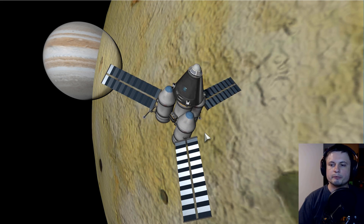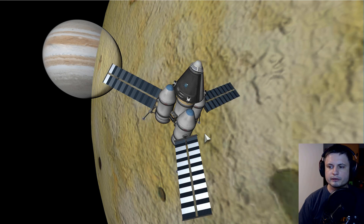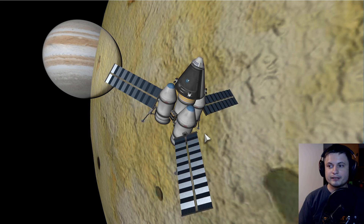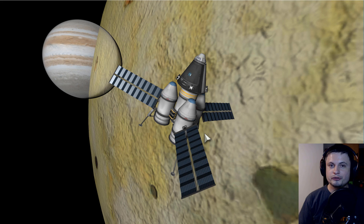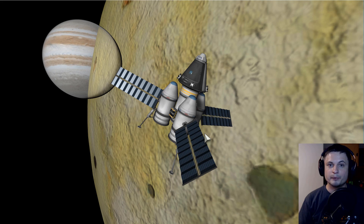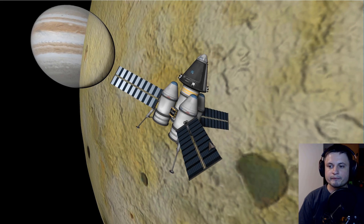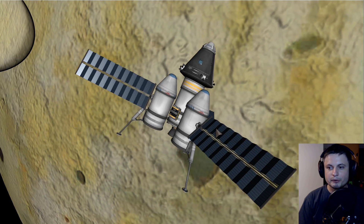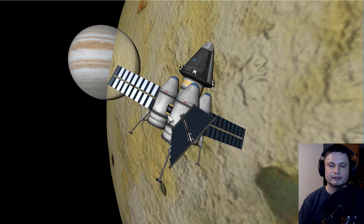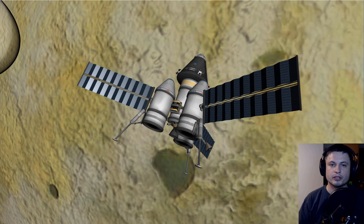Why does Juno not use nuclear power? I'm sure there are other reasons, such as finding out how efficient solar panels are at Jupiter, but the biggest reason is that we're unfortunately unable to produce more plutonium because of nuclear weapon regulations. Plutonium is actually a byproduct of nuclear weapon production, and because of the agreements made between the USA and USSR — and more recently Russia — plutonium production has been pretty much entirely stopped.